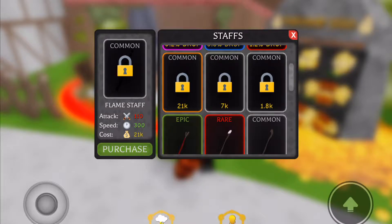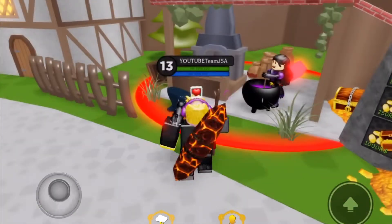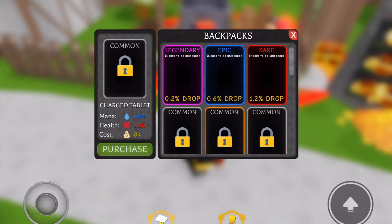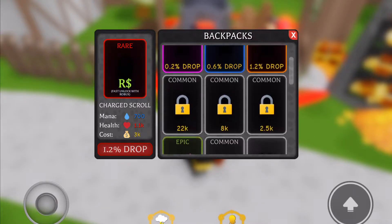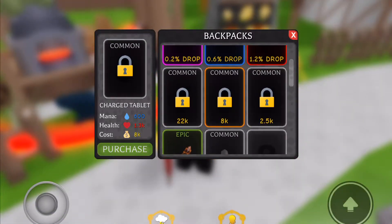So we just have to get some better staffs or some better backpacks. I might get the big red staff for 7k — that's 7,000 gold — or I might get the scroll. It looks like a pretty good upgrade.